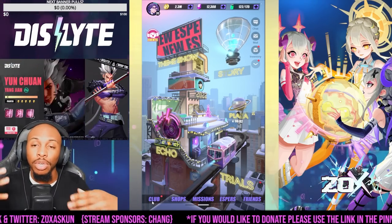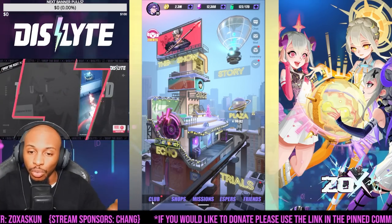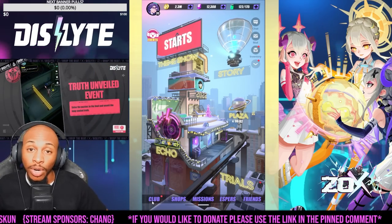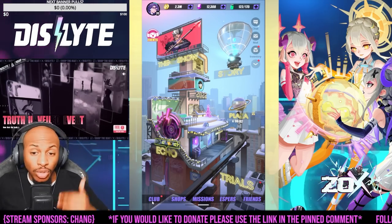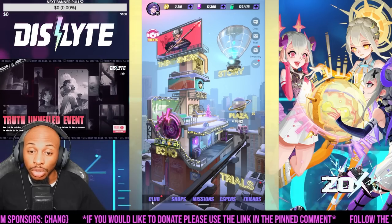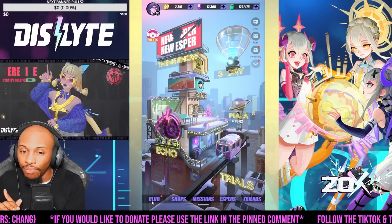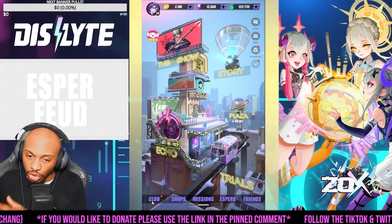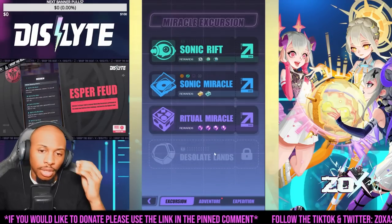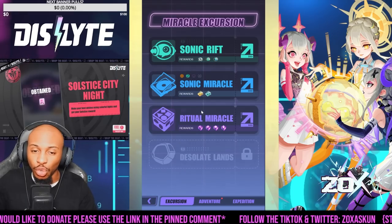Now I want to come back to gear in a moment, but I wanted to lay down the generalized basics of what you need for starting out so you're able to accumulate resources. Since I spent about a hundred summons worth, I now have back to 27 gold records and about 12,000 Nexus crystals. I dropped all the way to zero gold records and 3K Nexus crystals when I did those pulls, so I did accumulate quite a bit.